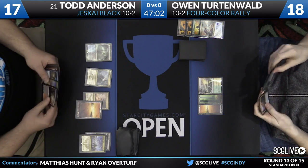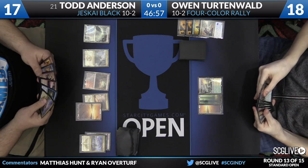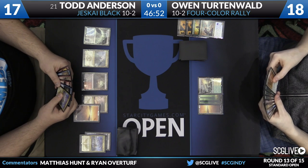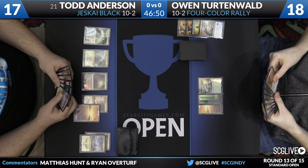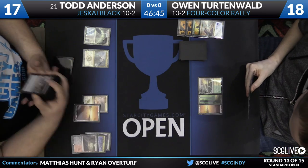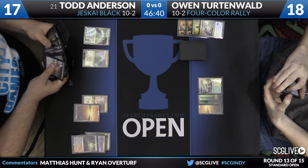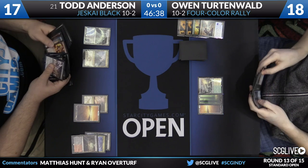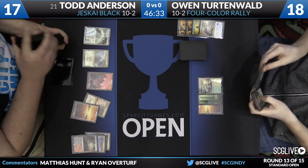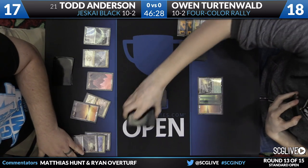Owen discards Reflector Mage. Todd's draw is a Bloodstained Mire — combined with the Doom, this allows him to end-step a Dig Through Time. That's very good for Todd. One thing about Owen discarding creatures is that he's kind of building toward Rally, though it's not on the level of Legacy Reanimator — but he is accruing some theoretical value. Todd on end step fires off Dig Through Time.